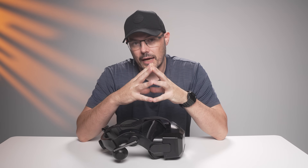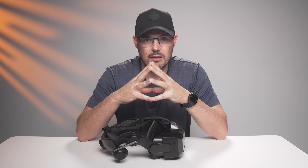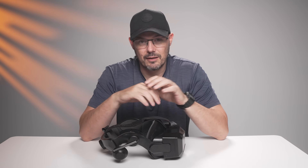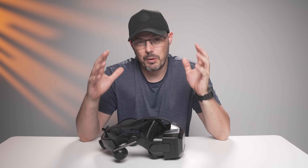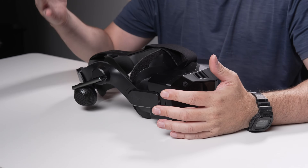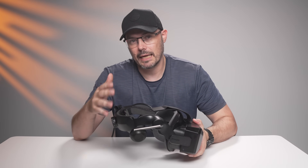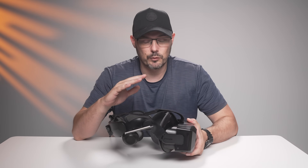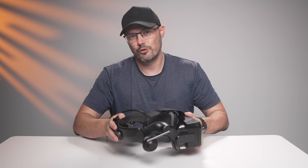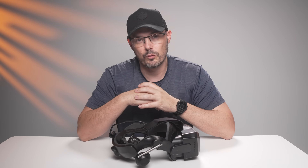If you're sensitive to eye strain or binocular overlap issues, then maybe go with the 57 PPD — that extra overlap and clarity might be worth more to you than the wider FOV. So there it is, the Pimax Crystal Super Ultrawide: it's wider, it's more immersive, and it's now my go-to recommendation for anyone buying into the Crystal Super ecosystem. But if you've already got the standard module, don't stress about upgrading. Let me know in the comments — do you agree that Pimax should simplify their module lineup, or do you like having all these options?